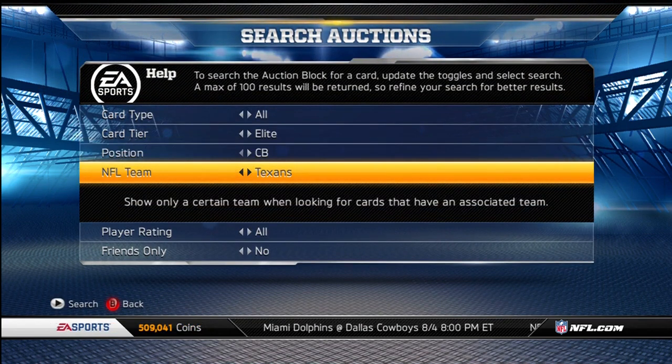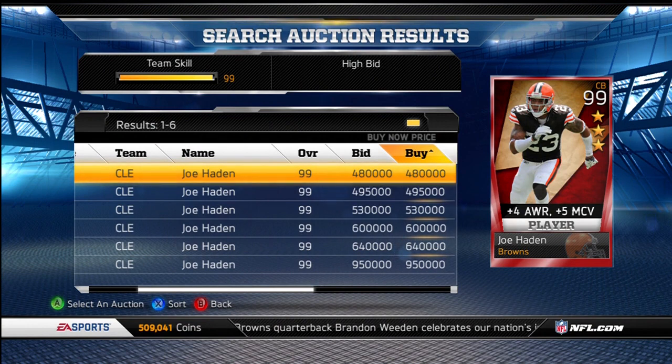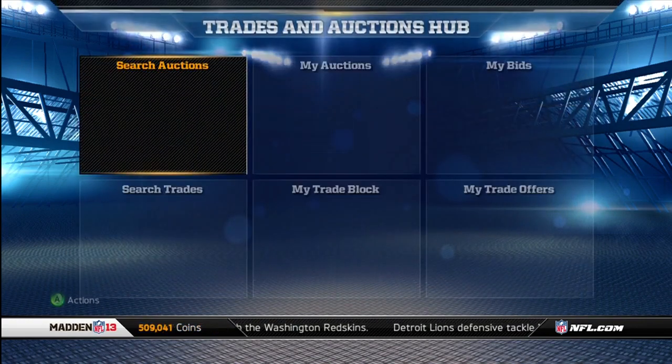The card I want probably the most out of all of these — even though I do need the Andre Johnson — is a new corner, and Joe Hayden is the perfect one for that. Going for right around 500K. 3-star Joe Hayden: plus-4 to awareness, plus-5 to man, plus-3 to acceleration. His stats aren't ridiculous or amazing. He does have 100 man and 100 agility, along with 99 awareness and 99 zone. Play rec is easy to boost, speed is easy to boost, tackle is hard but you can boost it, and press is middle of the road. You just have to look at the back of the cards since press isn't tracked on the front. So he's going right around 500K.